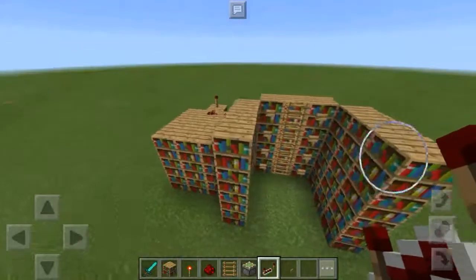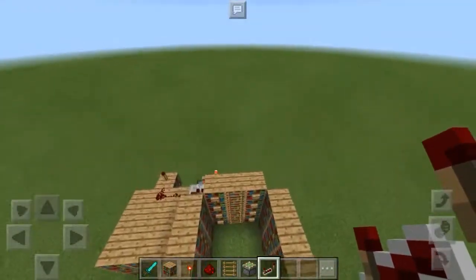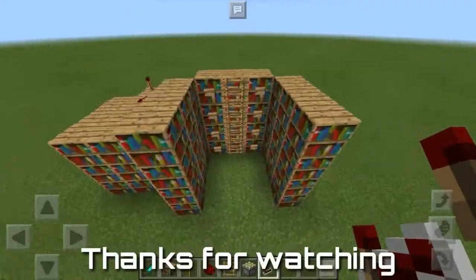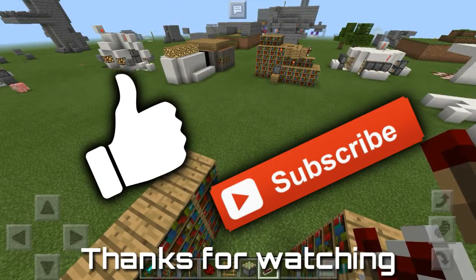So that's how to make that kind of a passage — a secret passage using bookshelves. Thanks for watching guys, please leave a like, subscribe, and see you all in the next video. Goodbye!